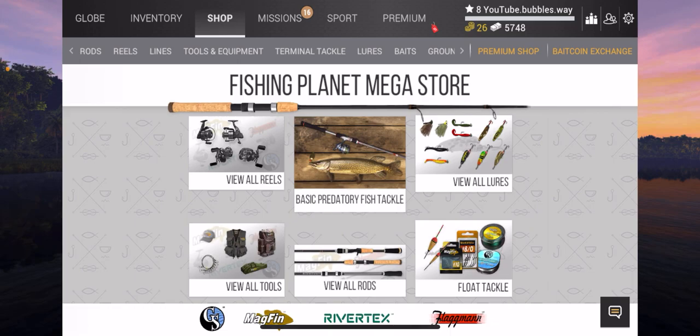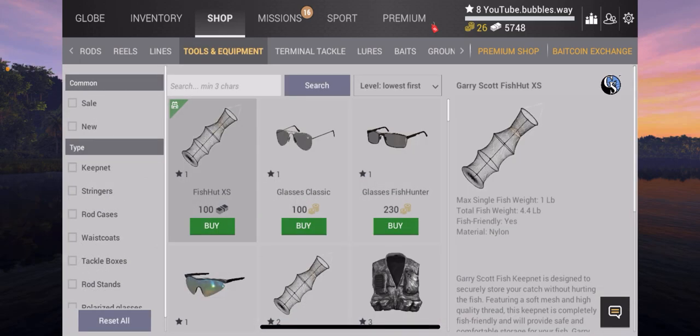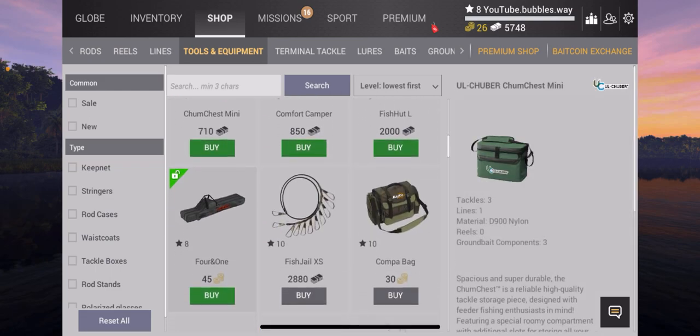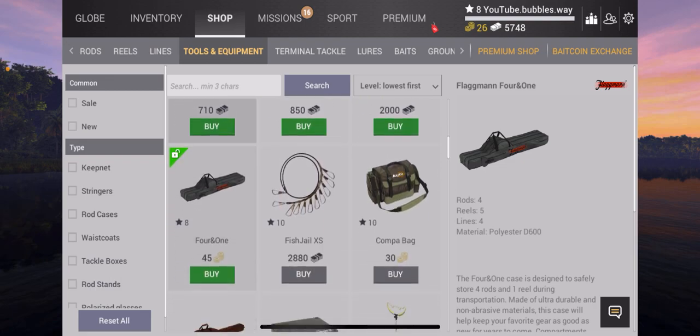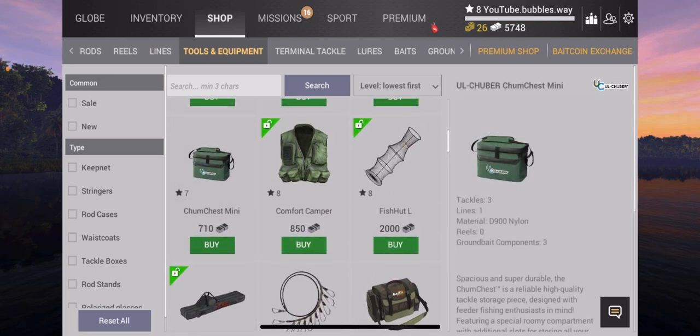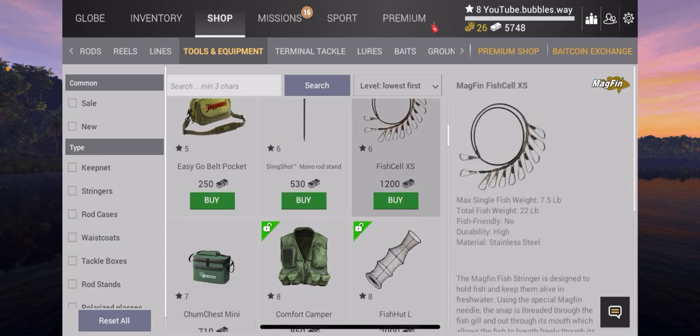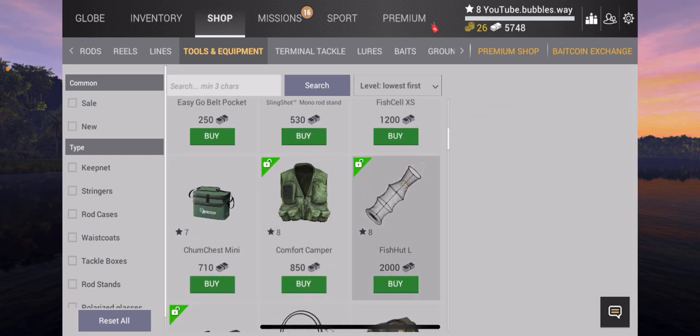I purchased the rod and stuff beforehand just to speed up the process. Scrolling down — I've leveled up three times since the last video. I said I'd do it every time I level up twice, but I literally just got a good size fish and that made me level up. So we are now three levels up. At the minute my current net can hold a 2.2 pound biggest fish and a maximum total weight of about four pounds. But this bigger net can hold seven and a half pounds plus 22 pounds total weight.